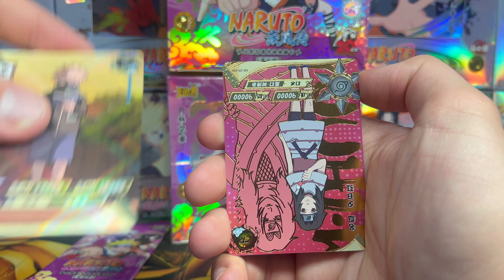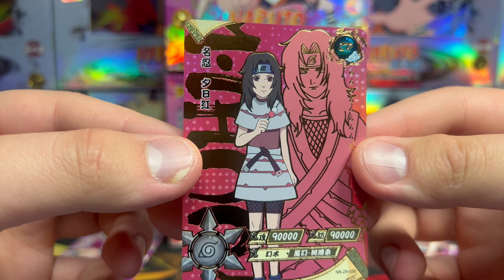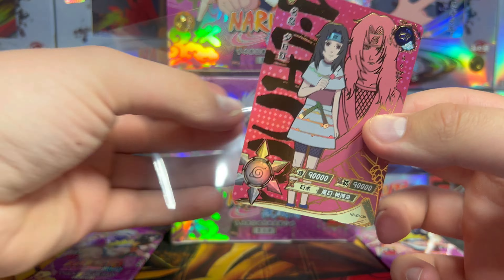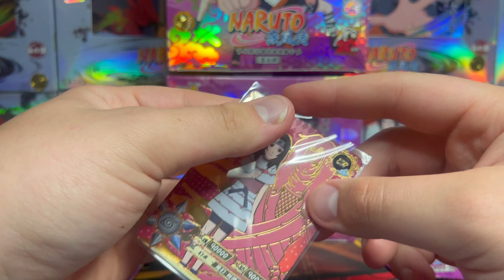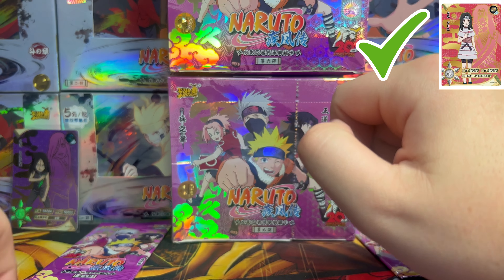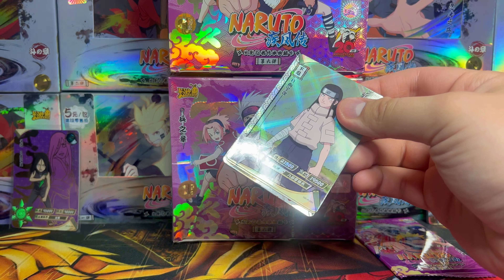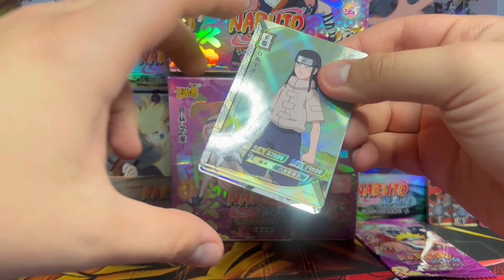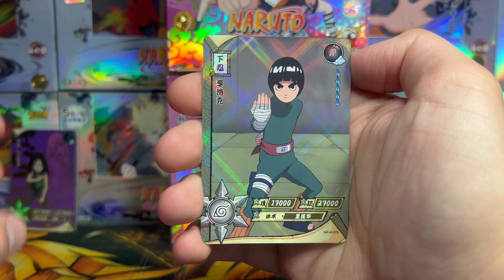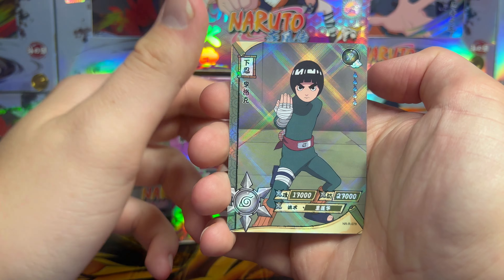We got Kurenai as a ZR — cute little card, her as a little girl and then her in the background as a badass lady. We take this ZR for sure. Kurenai is absolutely one I did need, so she's joining the collection. Two packs remain — we should be due one more big hitter. Oh look, there's a good reflection there — that usually means it's an SP. We got Neji, Rock Lee, Sakura, and Might Guy.